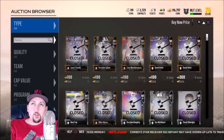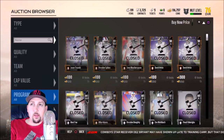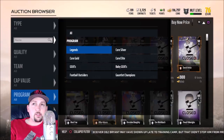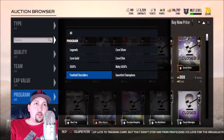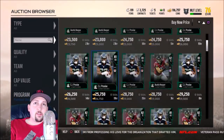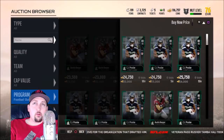You have to use that R2 sort tab in conjunction with the filters on the left side. Program is one of those filters — every once in a while they release new programs, like when Halloween comes around they'll have the Most Feared edition like they do every year. These are promos with new cards, so if you're trying to complete a set in Most Feared, Gauntlet Champions, or Football Outsiders, you click on those programs to find the missing cards. Just be aware they can be overpriced since people know you need them.